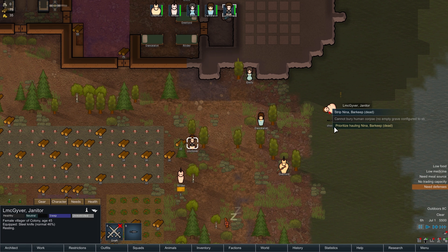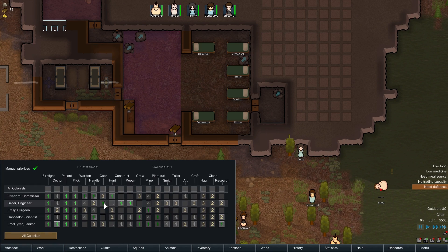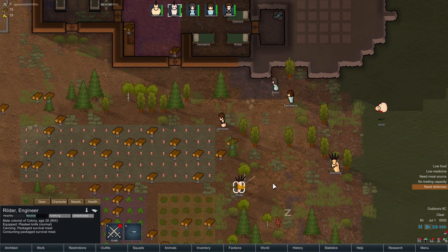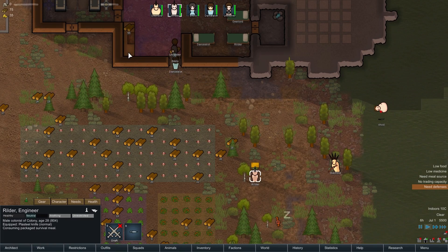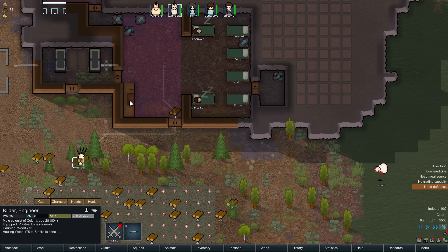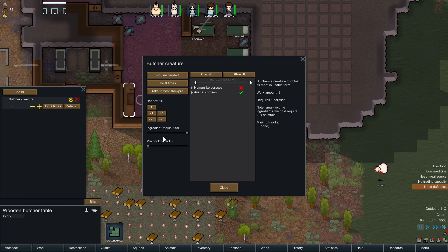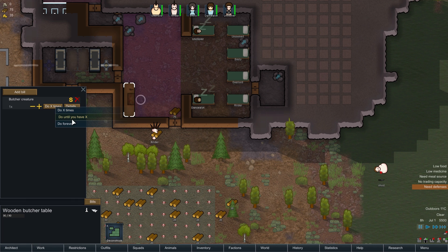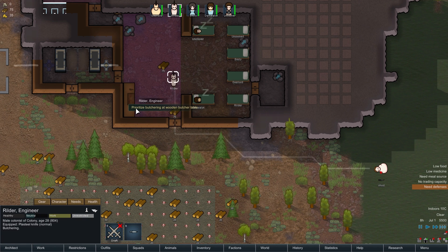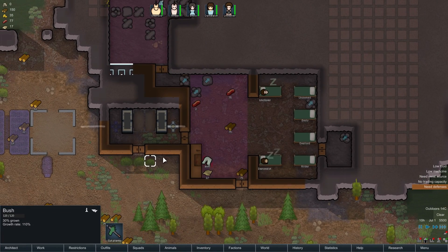Could you possibly prioritize hauling? Who's our cook? That would be Rildur. Well done, Rildur — you can gobble that down, then I want you to butcher. Prioritize hauling the wood. I haven't set up bills yet — butcher creature, butcher all the creatures, do it forever. There we go, perfect. Delicious, delicious meat, everyone — enjoy.